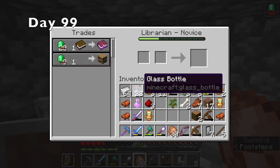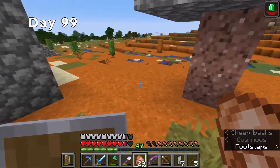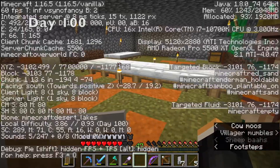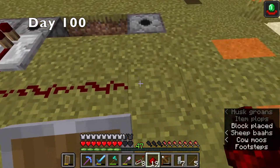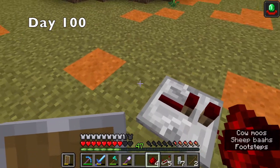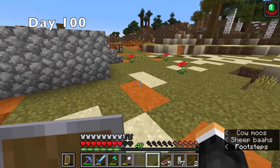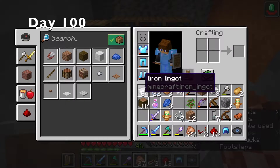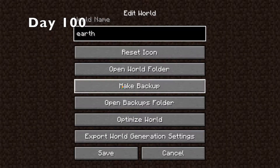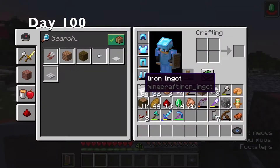Hey, at least with Hero of the Village, my one remaining librarian would sell me mending books for one emerald. I just kind of walked around in shock for the rest of the day. But finally, it was day 100. I worked on setting up the dispenser system for the fireworks. The show was going to be manually operated with levers and buttons because I don't have enough redstone materials to make that many repeaters for actual timings. I made and enchanted myself a new diamond helmet so I'd look like I had full diamond enchanted armor. Then I made a backup of the world so I'd have a save before the fireworks show. But finally, it was time.